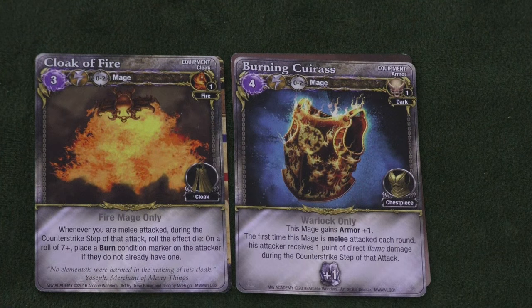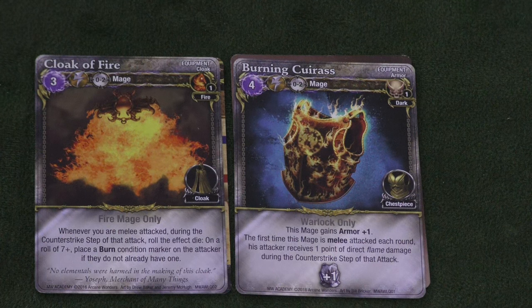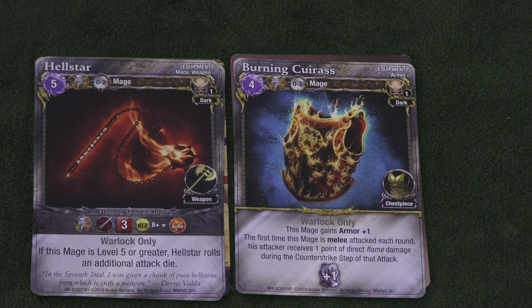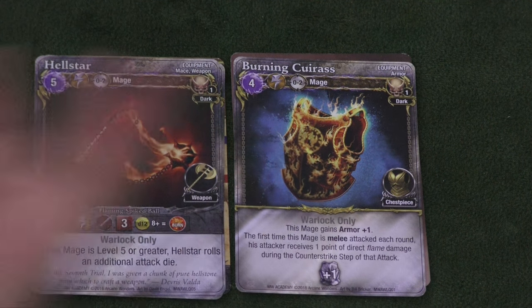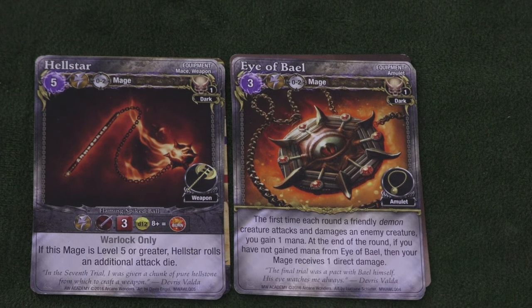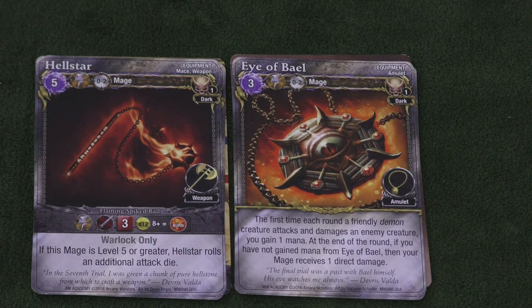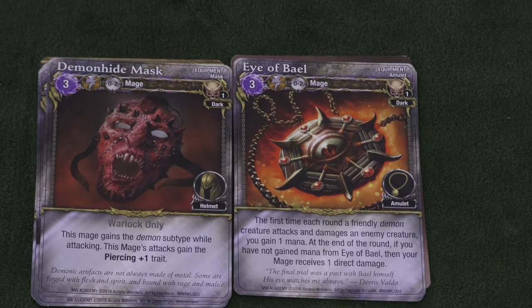The Cloak of Fire is okay — it can give someone a burn condition — but I like the Burning Vest better. That gives him plus one armor and does basically one point of damage back to anyone who does a melee attack against him. He also has the Hellstar, a fiery weapon with four dice if you're level five or greater. And the Eye of Veil is intriguing: the first time anyone attacks and damages you, you get a mana, but if no one does that, you take a damage. The Demon Hide Mask gives you piercing.